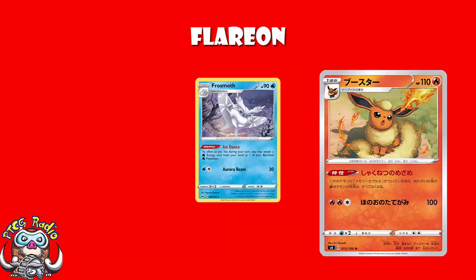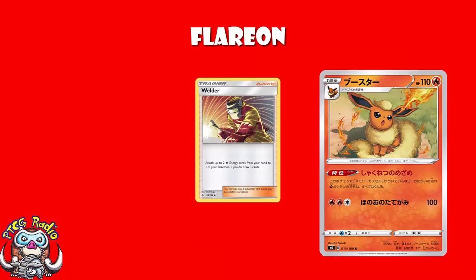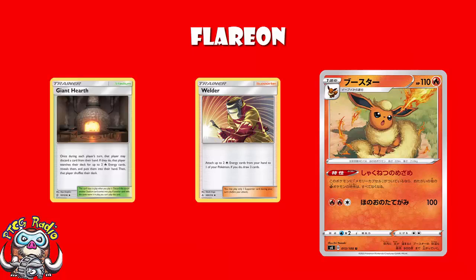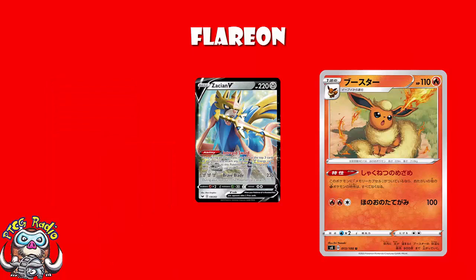Being a Fire-type, however, that is awesome. That means Welder to accelerate energy, and Giant Half to get your energy out the deck, and Fire Crystal to get your energy out the discard. But it also means weakness on Metal Pokémon like Zacian, and Grass Pokémon, and it's a good weakness to hit.